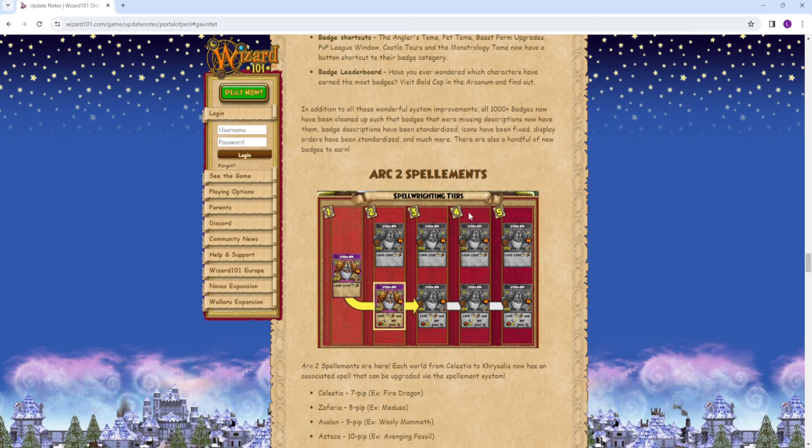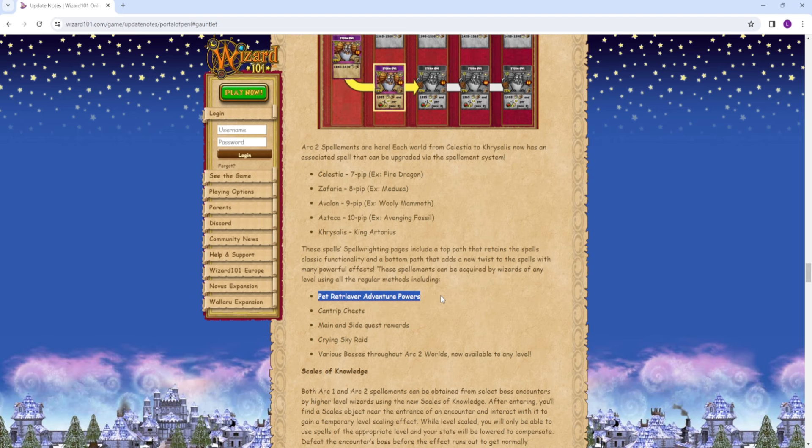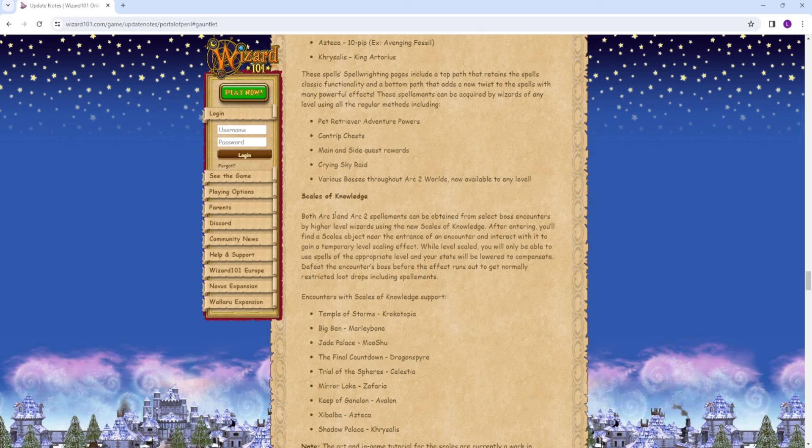Arc 2 Spellaments — I will be making a video on all of these pretty soon. In general, I just want to say these Spellaments are really, really good for the game, and I think the biggest winners of this update is honestly the elemental schools — Storm, Fire, Ice. I think they're going to get a lot better with these Arc 2 Spellaments. You can get the Spellaments from your pet retriever — spiritual retriever, elemental retriever — cantrip chest, main and side quest rewards, the Crying Sky raid, and various bosses through Arc 2 worlds.